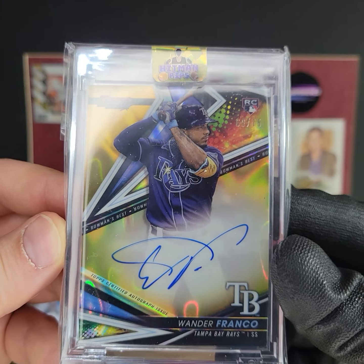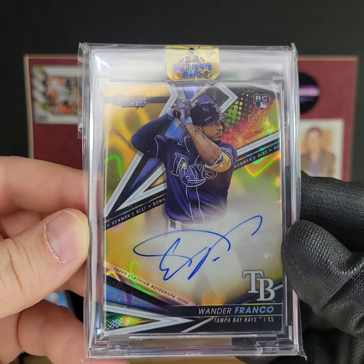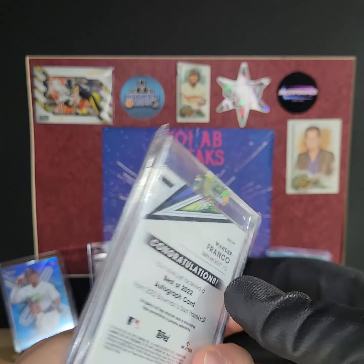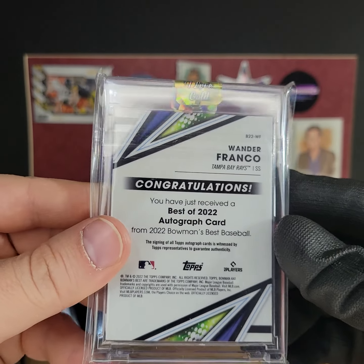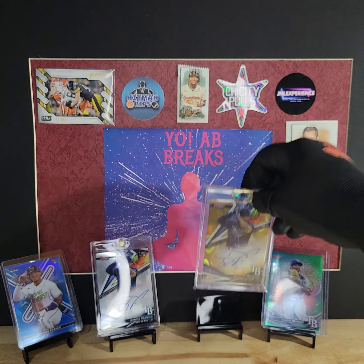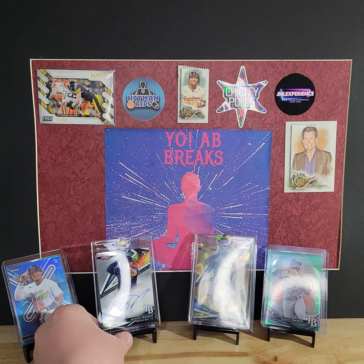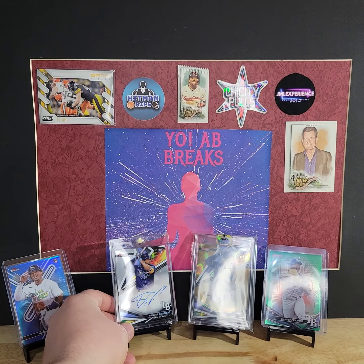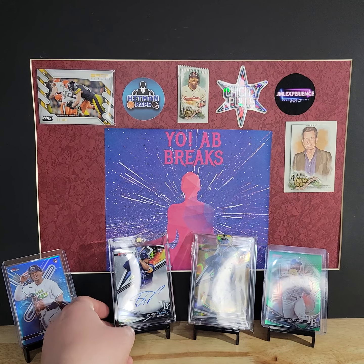Probably for a Gold Lava Wander Franco, numbered to 75, that I pulled in that break. Got a nice 'I Love Gold' sticker right there. We're just gonna prop him up right next to his buddies over here. And it looks like I have to hit the one of one, of course, and then I can complete a rainbow.